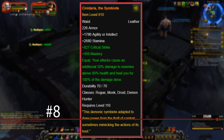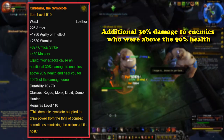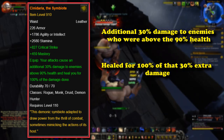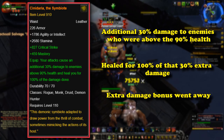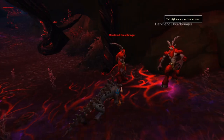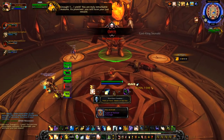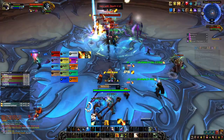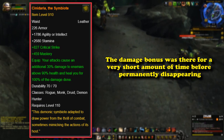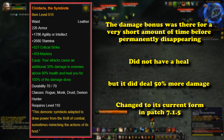At number 8, we have Synodari the Symbiote. This was a leather belt equippable by all leather wearers, and it caused the player to do an additional 30% damage to enemies who were above 90% health, and caused the player to be healed for 100% of the extra damage that it did. The reason this belt is on this list is that after an enemy hit less than 90% health, the extra damage bonus just went away. Originally the legendary did not have a heal component, but it did do 50% more damage, with patch 7.1.5 changing it to what it is now.